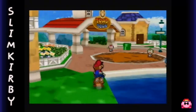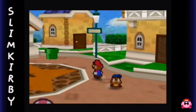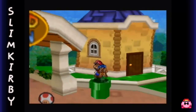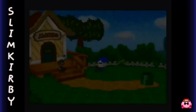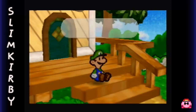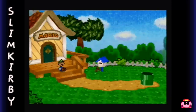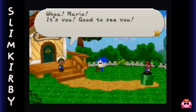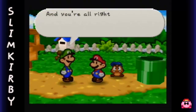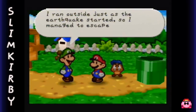Okay, well, there's a few things we can do around town, but nothing of major note. I'm just going to explore a few things here and there. Let's actually go here and pay a visit to our brother - I'm sure he's worried sick about us. I wonder what my brother Mario is doing right now. Oh there he is. Whoa, Mario, it's you. Glad to see you - and you're all right! After all that castle craziness, I was really worried about you. I ran outside just as the earthquake started, so I managed to escape in time.